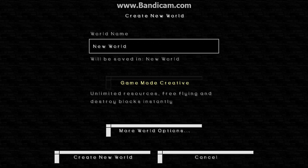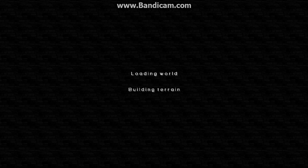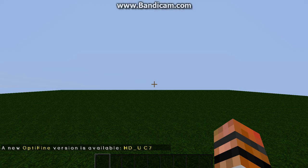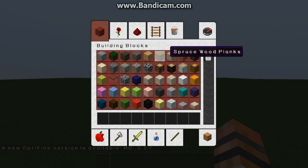Survival, hardcore, creative. We're going to just be making a quick house. This is like a survival house — it doesn't have to be the prettiest, but it looks okay. Yes, I am in creative, but it's just for the blocks.